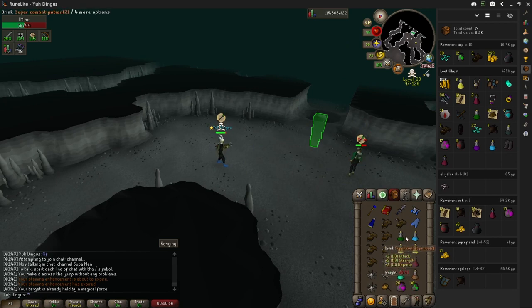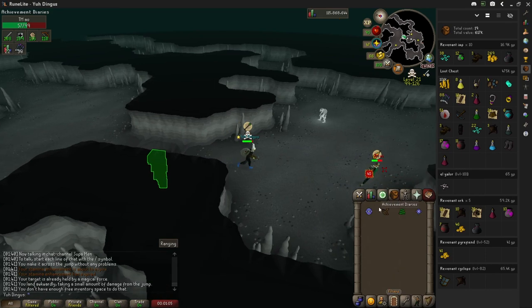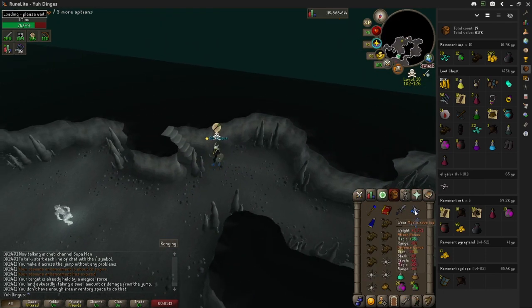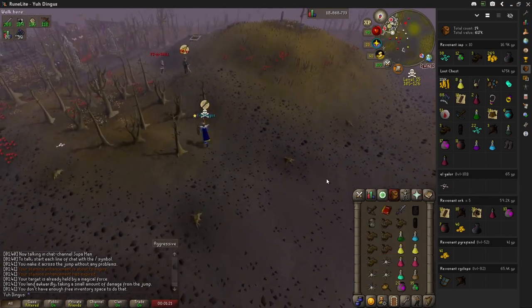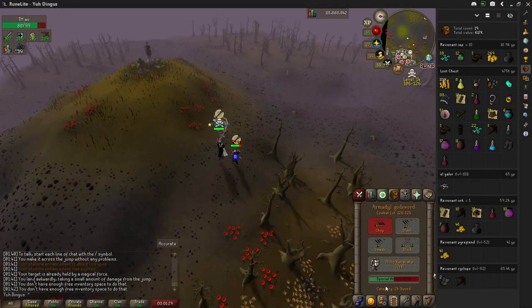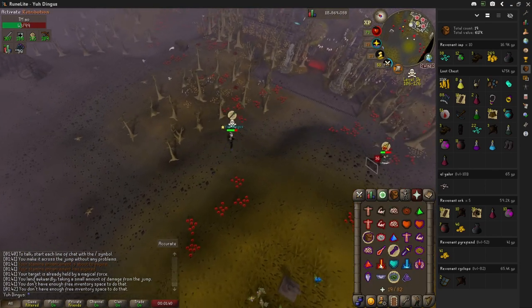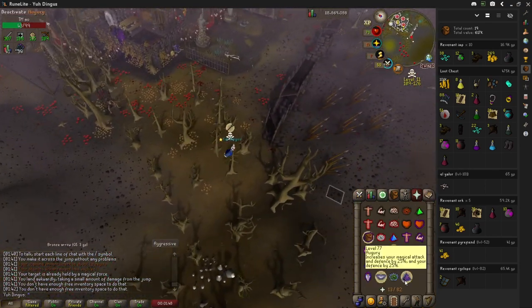I'm over at the Rev Caves and I just do a typical rush — TV and entangle somebody. They've got a crossbow and they're gonna try to use the agility shortcut. But this dude actually makes his escape. He's running over to Ferox Enclave and I'm thinking he's gonna go in the enclave. I don't really know how the PK timer works, if you can even enter it if you're in combat.